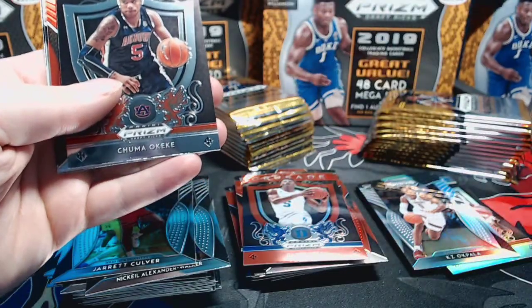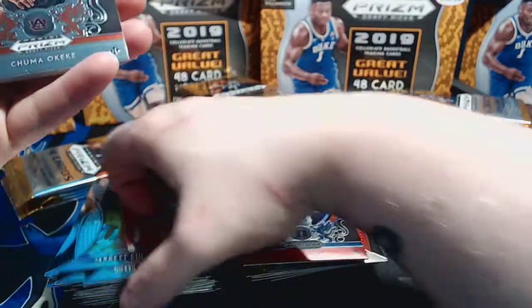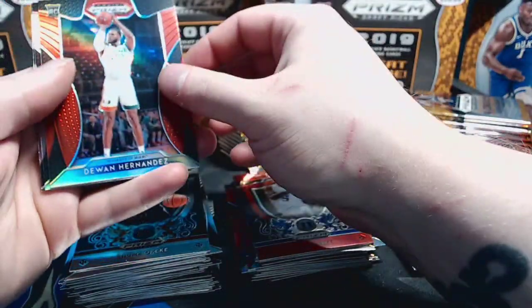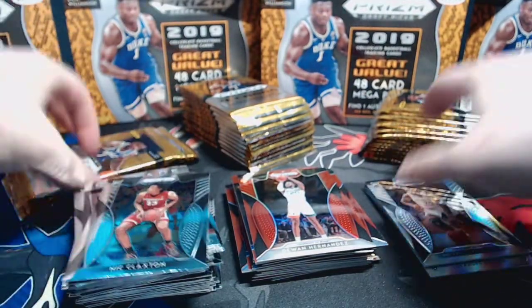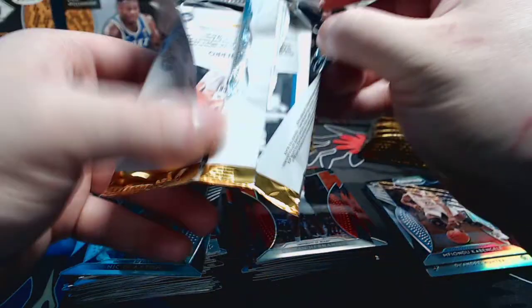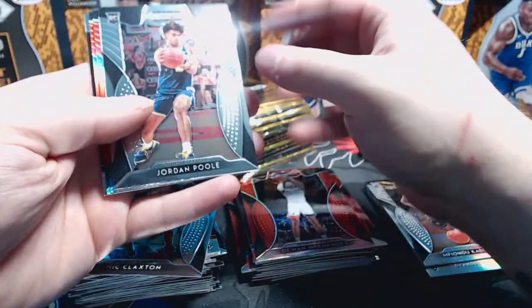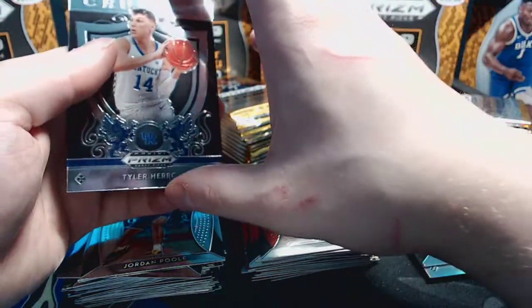If you can find these in your local Target, or the $20 blasters, I highly recommend it - it's a fun rip and you get some insane value. Okiki crusade, DeJuan Hernandez red, Kabengele silver, and a Nick Claxton base. Jordan Pool base, Cameron Johnson red, Darius Garland red, and Tyler Herro crusade on the back.